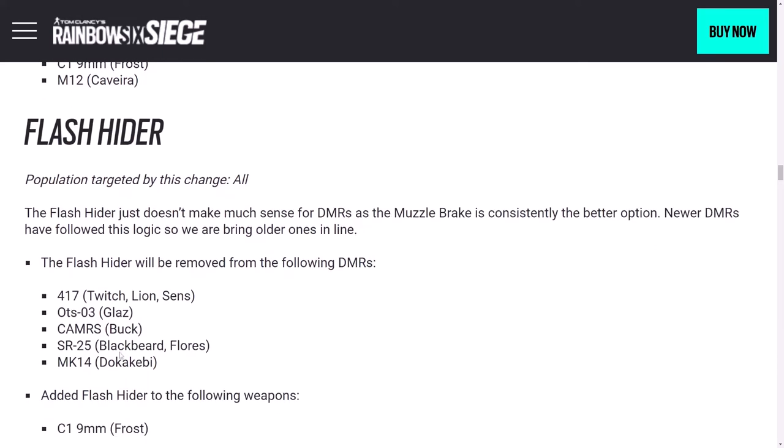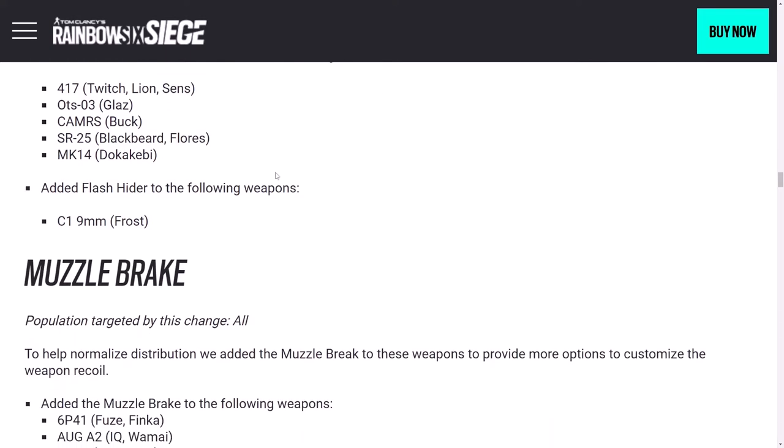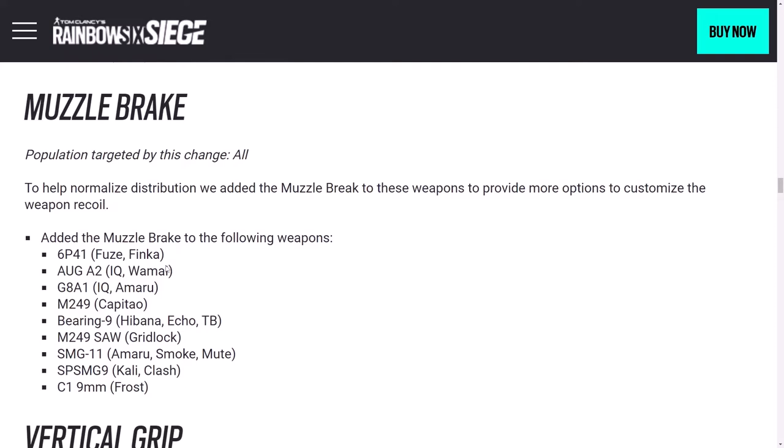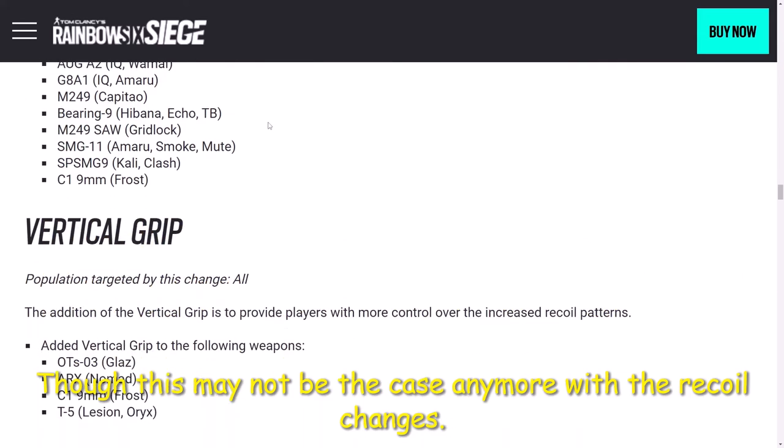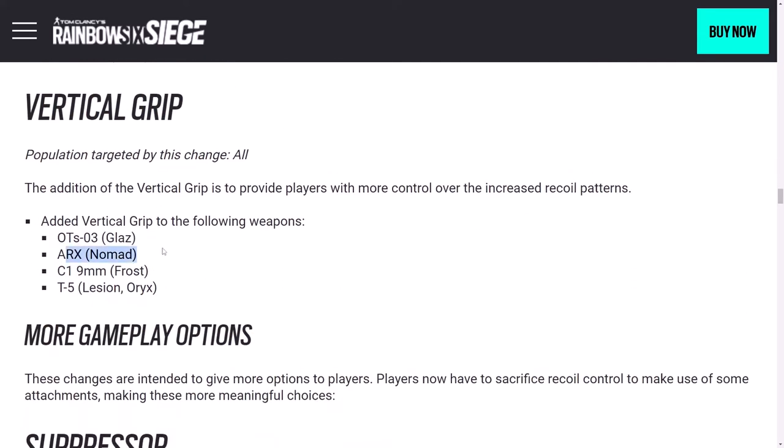Flash hider is being removed from all of these DMRs, where muzzle brake is generally the better option. Flash hider is being added to Frost's submachine gun, and muzzle brake is being added to a bunch of guns. Generally flash hider or compensator is the better option over muzzle brake, but some people do enjoy using it. Vertical grip is being added to a handful of guns as well — Nomad's ARX is now getting it. The ARX should feel much better on Nomad. Also being added to Frost's gun, which only had the angle grip, to Glaz — which I think is a fairly significant buff since the recoil was a bit unruly — and to the T5, already a quite excellent gun.